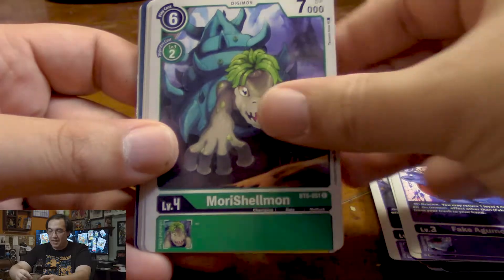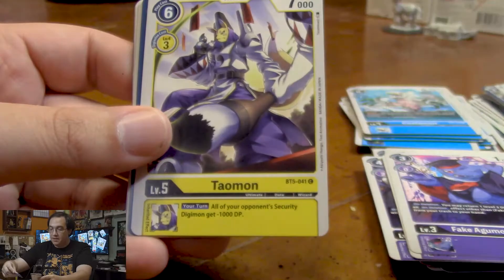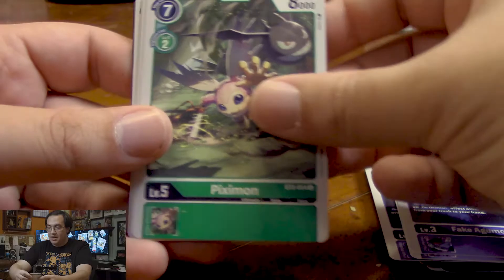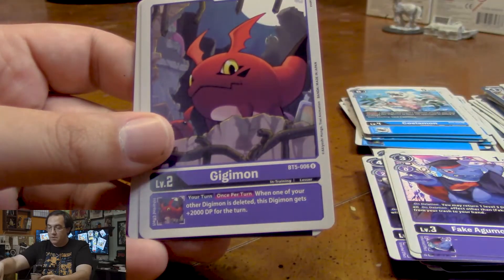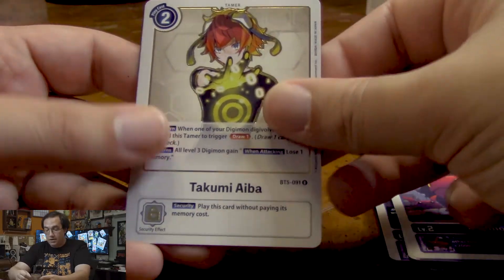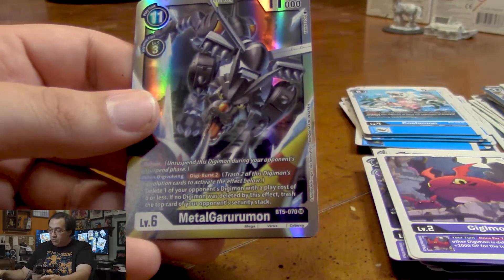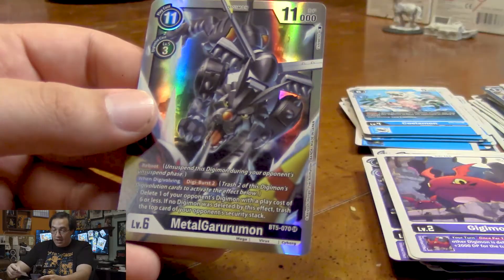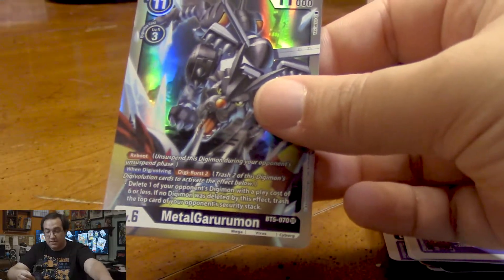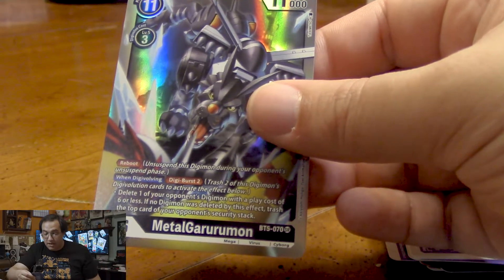Got a Commandermon, a Morishelmon, some Starmons, another Kurosarimon, Taumon, Ultimate Flare, Piximon, Superstarmon, Gigimon, Shademon. And for our rares, I got another Takumi and a MetalGarurumon super rare. He's got Reboot which lets him unsuspend during our opponent's unsuspend phase, and he's got a Digi Burst 2 which allows us to delete an opponent's Digimon with a play cost of 6 or less.